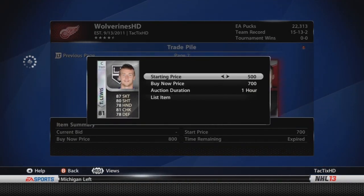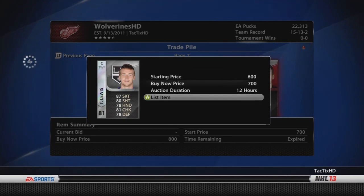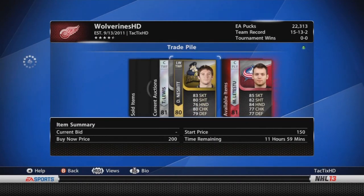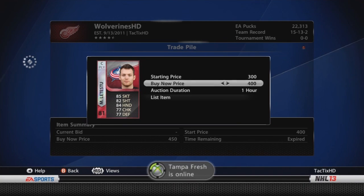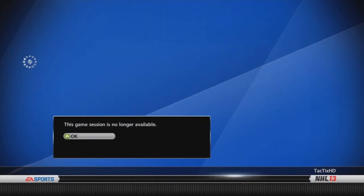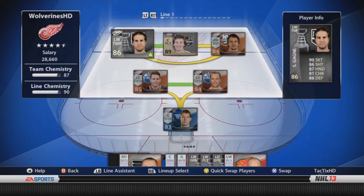I still have Trey Lewis to sell — he's got 87 skating, which is really good for a center, so he might be worth 500 or 600 pucks. And Martin Leteste, I'm hoping for maybe 400 pucks. If they don't sell for that I'll just lower the price. I did so well with all the other cards, so it's not too big of a deal.